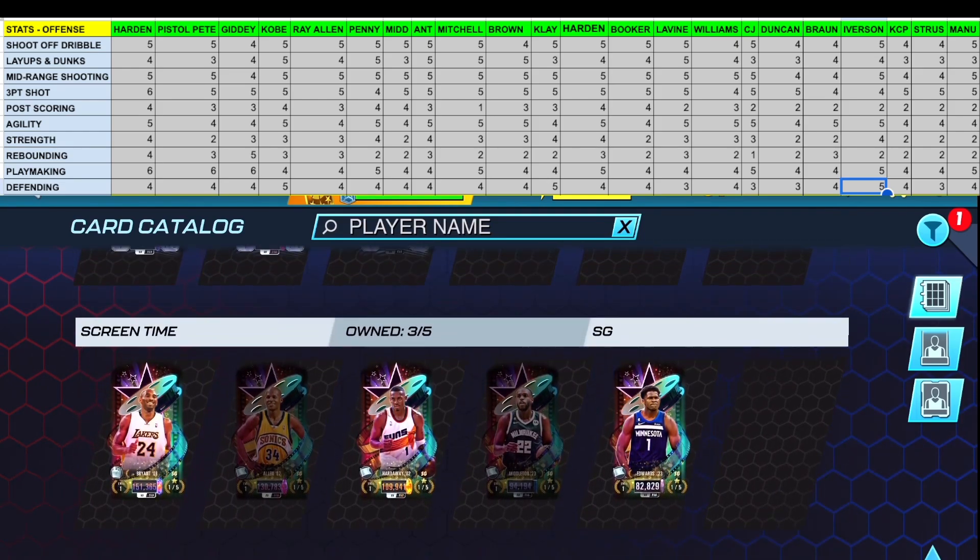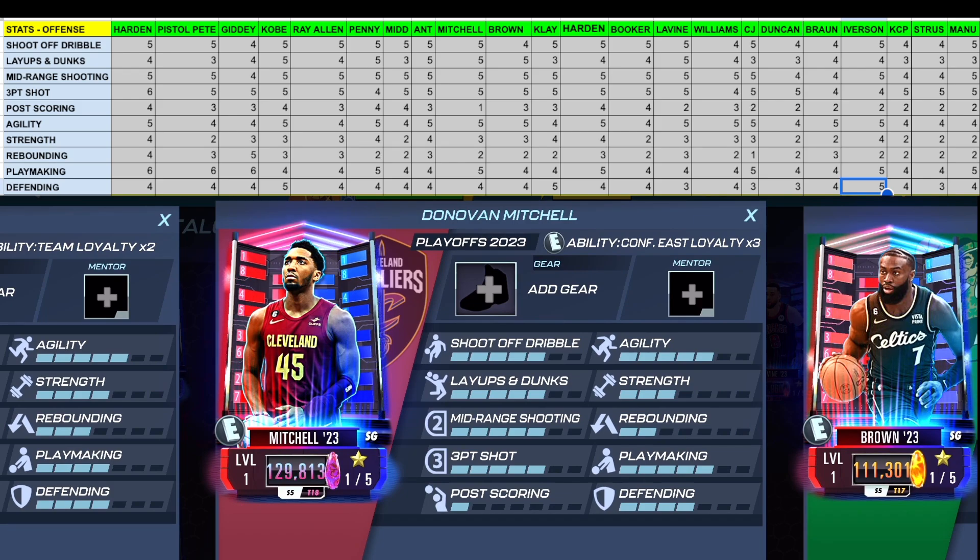Starting with Donovan Mitchell — he's got fives in shoot off dribble, layups and dunks, mid-range, three-point shot, agility, and playmaking. Only five shooting guards have that full set of fives: Kobe, Penny Hardaway, Anthony Edwards, Donovan Mitchell, Jalen Brown, and Zach LaVine — pretty elite company. However, for post scoring, Donovan Mitchell is actually the lowest among all shooting guards with a one, which is odd given his paint presence and fadeaway.